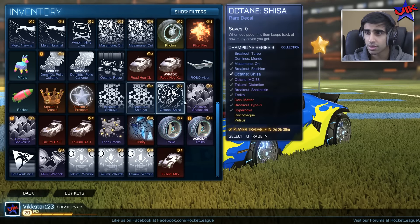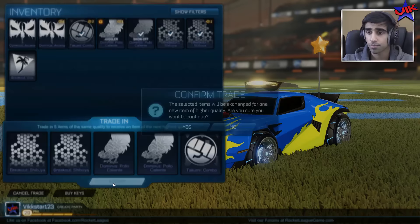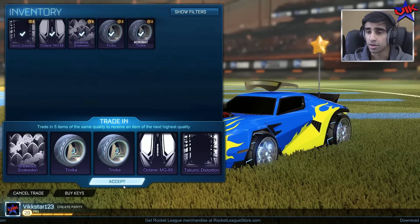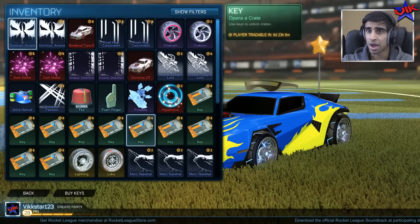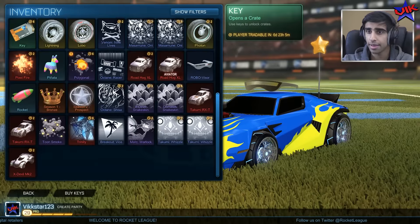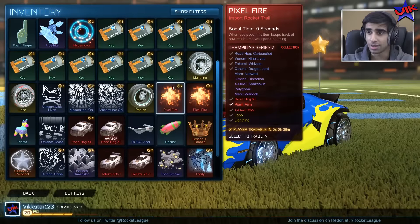Let's trade in some more very rares — in fact let's trade in some commons. We're on a trading mission. I'm not even looking at what I'm trading now. I got the Dominus snake skin back — that's nice. I'm not even looking at this stuff anymore. Got Dark Matter again. Let's get rid of some more narwhals.